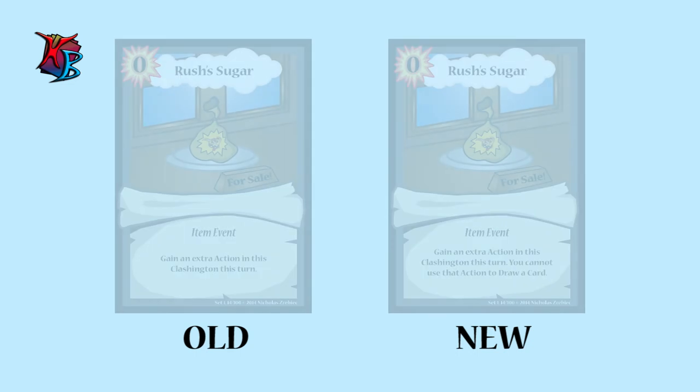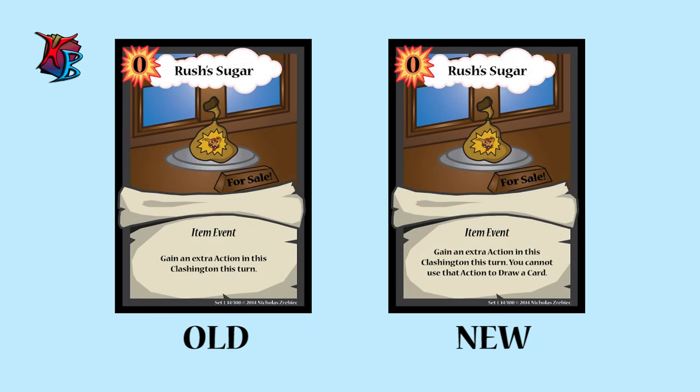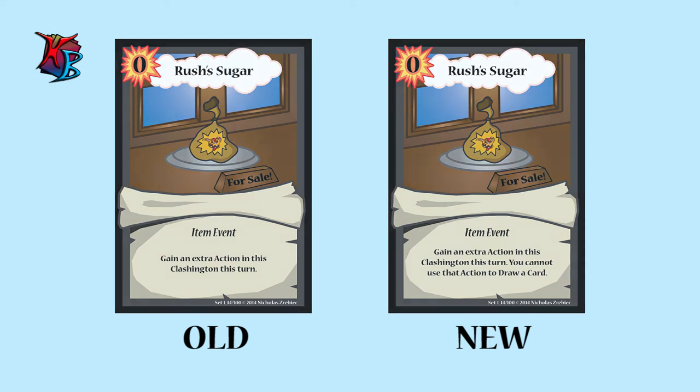At number 7, we have Rush's Sugar. Old Text: Gain an extra action in this Clashington this turn. New Text: Gain an extra action in this Clashington this turn. You cannot use that action to draw a card. Why the changes? We realized that with the capability of drawing two cards, Rush's Sugar was basically a better version of Paper's Please, since it offered more utility. Now the card is more balanced, restricting this effect so that Paper's Please becomes a more suitable competitor when building decks.